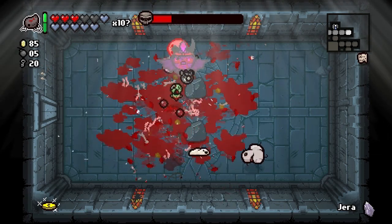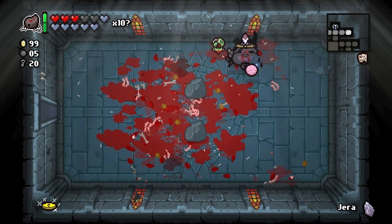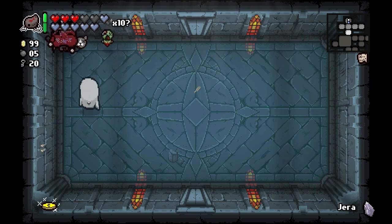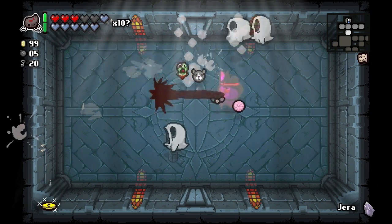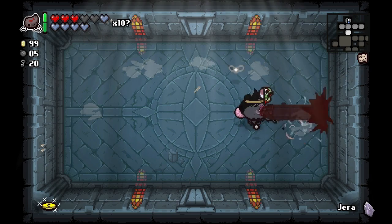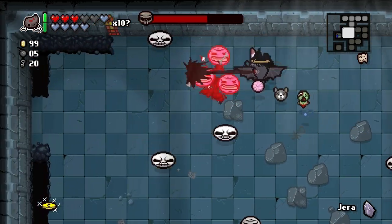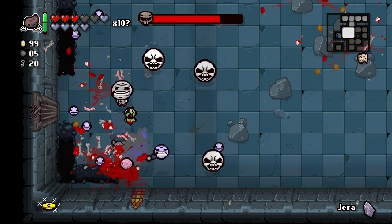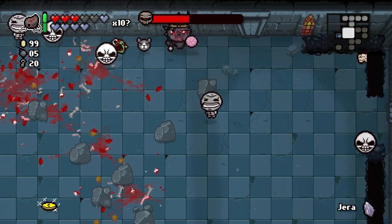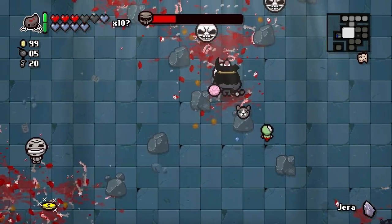Two soul hearts! Hopefully we get a lot more rooms like that so we have extra on the floor. When we go to Isaac we'll be able to top our health all the way up. 99 coins! Another thing — if we get two more soul hearts on the ground we can use Jera on it. Champion version! Let's run into them. The champion version instead of turning into two pieces turns into three, and each of those purple ones turn into three each — it can get a little crazy.